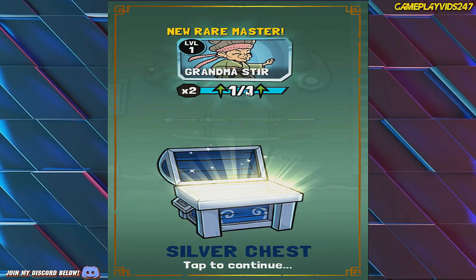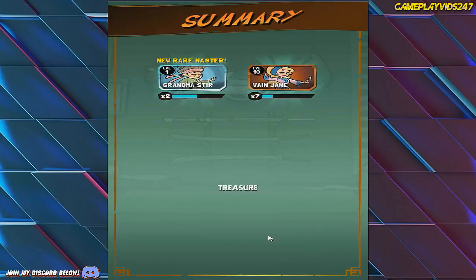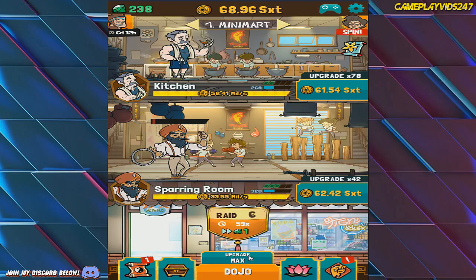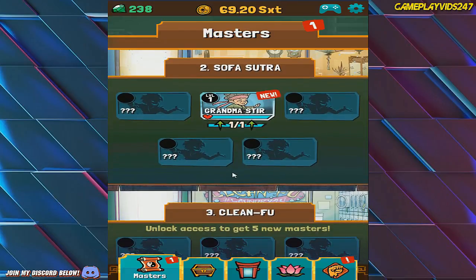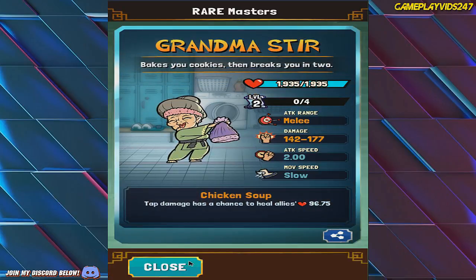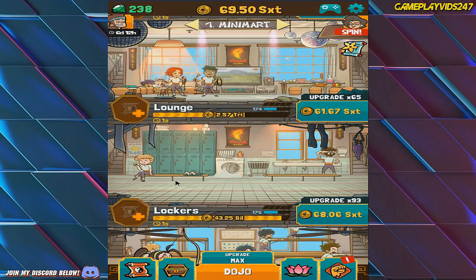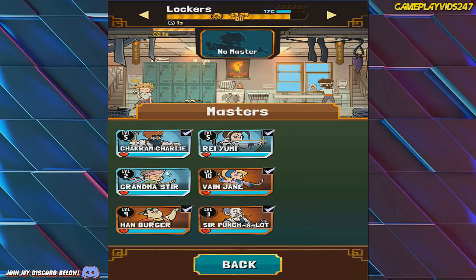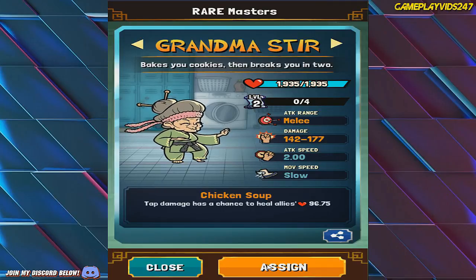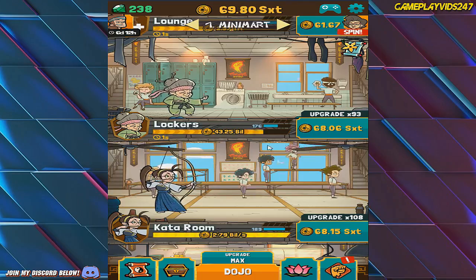Grandmaster — Grandma Steer. Is the name Steer? Who the hell is this? It's Grandma. Hello, Grandma. Okay, we have someone new now — Grandma, everyone. What's Grandma's boost? Cap damage has a chance to heal allies. Sure thing, game, whatever you say.